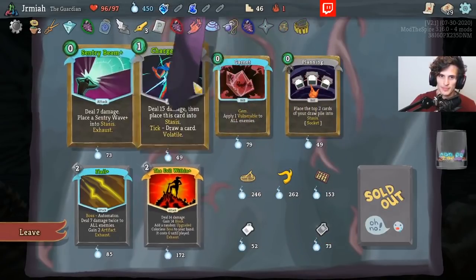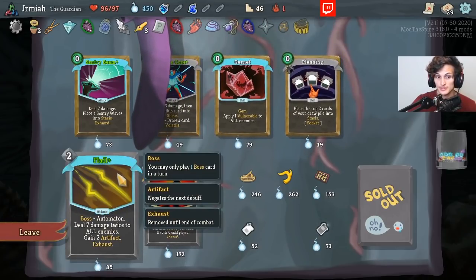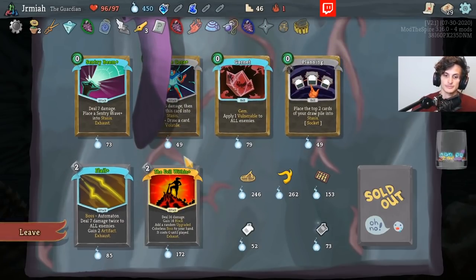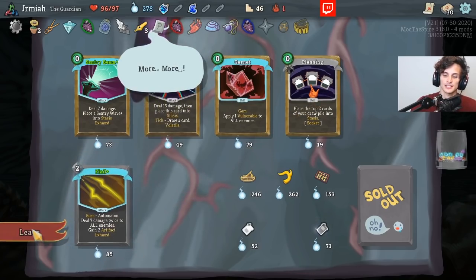Drop pot — I don't need these relics, we save our money here. These are not bad — you gain two artifacts. This is a great card actually — a random upgraded colorless boss card to your hand. Let's mess around with that.